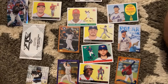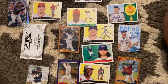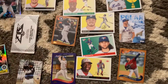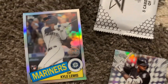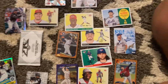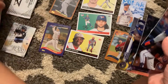So Luis Robert would be number one, and then maybe the Bo Bichette. We got a Kyle Lewis too, Austin Meadows, Isan Diaz. Kyle Lewis is one of the top rookies - that's a nice Kyle Lewis card with a 1985 style design. And we got Justin Dunn, Ronald Guzman, Nick Solak, and Luis Arias.